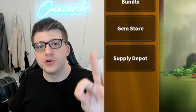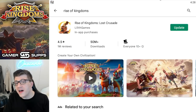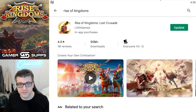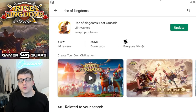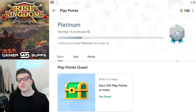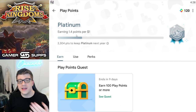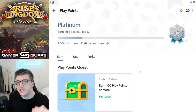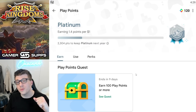With that out of the way, let's talk about the first way you can save money on bundle purchases: Google Play Points. As you can see here, this is Rise of Kingdoms on the Google Play Store. When you make purchases you will accrue points — here you can see I'm getting 1.4 points per dollar. There are also free ways to get Google Play points, which we'll cover later.